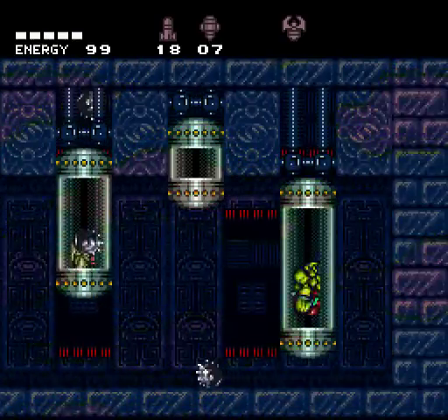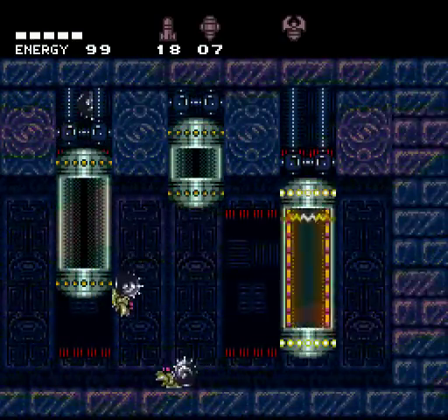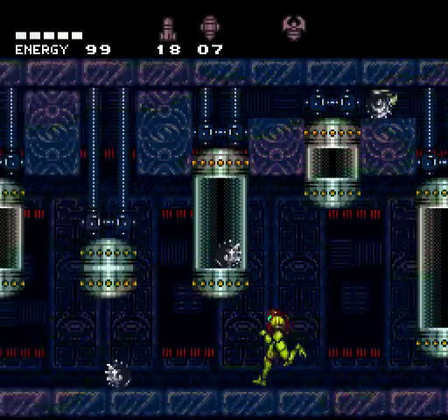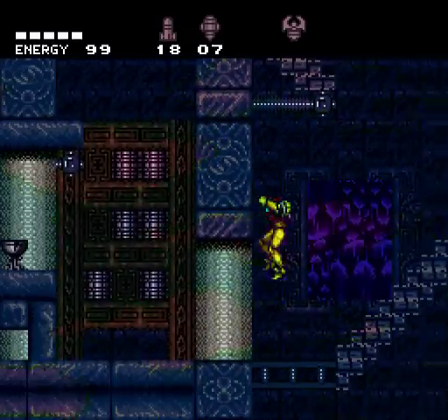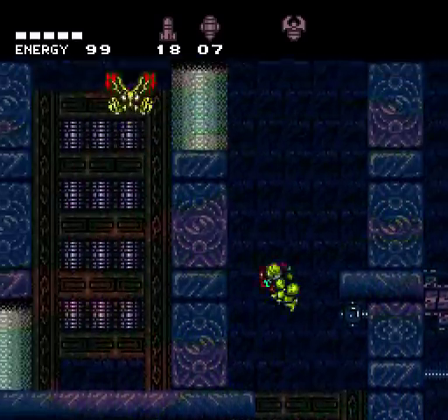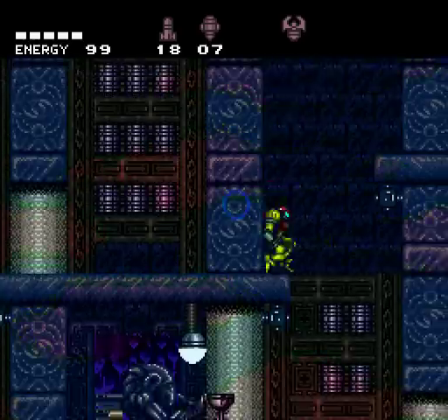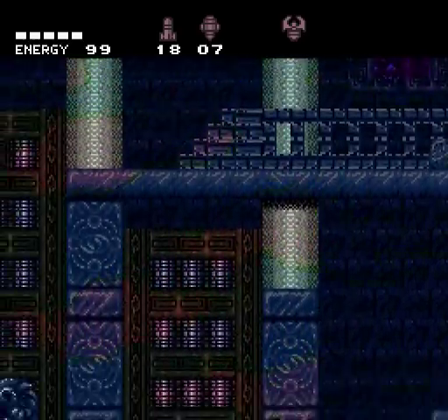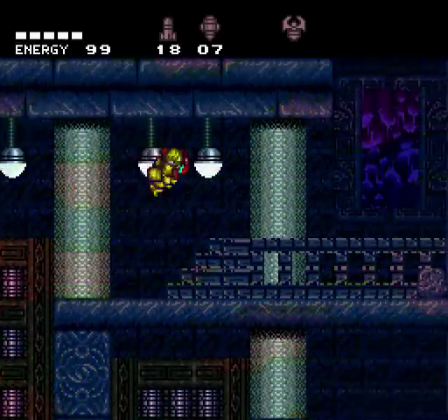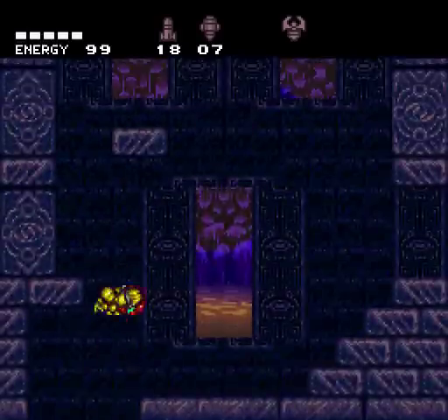Why are there 900 save points in this room? Because only that one works. The rest are fakes, but the real one looks exactly like the fake ones. Why not make the glass look broken? I know there are broken glass tiles in this game. That's actually a decent idea — I wish he thought of that. Because if you make them look broken, then the player knows those save points are broken.